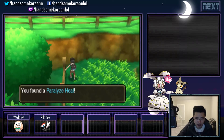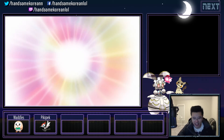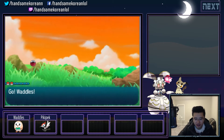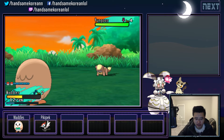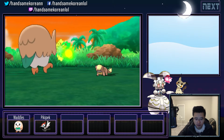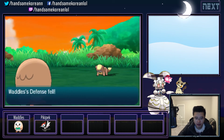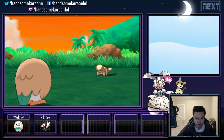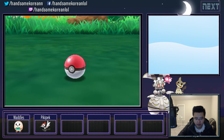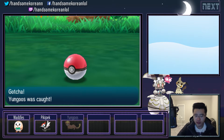Oh my gosh, it didn't give me anything. Come on, come on — no, no! Oh my gosh, we're at the end. Oh it's like a step-out. A Yungoose! I'll catch that — that thing looks ferocious. Pretty scary actually. Let's try Leafage. Decent — let me try to catch it from that. It's in the yellow. Master Ball trick! The animation is really fast so it's hard to time it. Yes! Yungoose was caught.